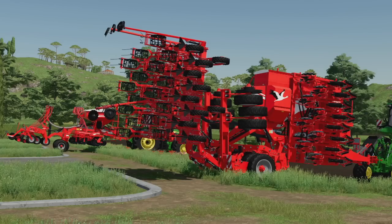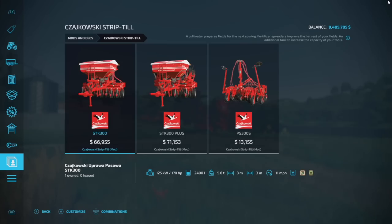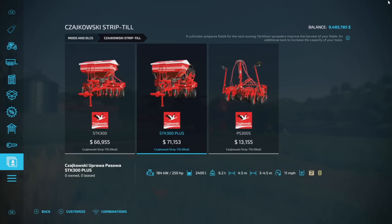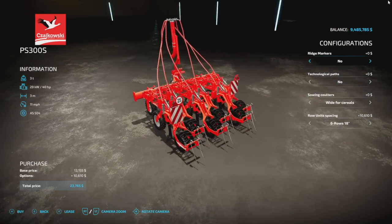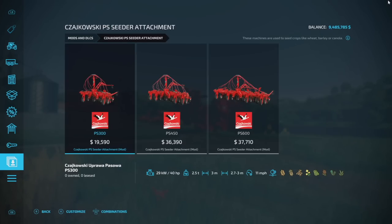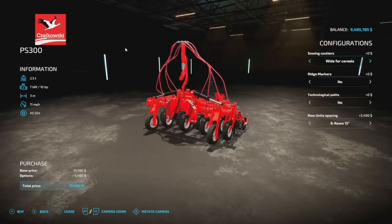I've got a couple of tests set up ready to show you guys these machines in action, but first I want to show you what's coming with the pack. There are some things returning to the pack like the STK 300, the STK 300 Plus — which is really a four-and-a-half meter — and then we've also got the PS300S. But we now have two other packs: the cedar attachment in three, four-and-a-half, and six meter, and the strip till itself in three, four-and-a-half, and six meters. Yes, we're getting some six-meter attachments!